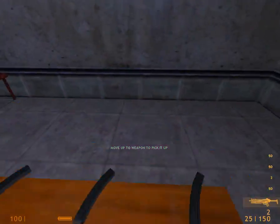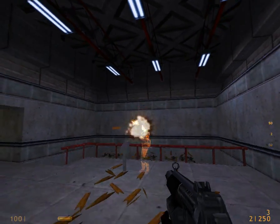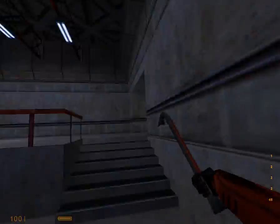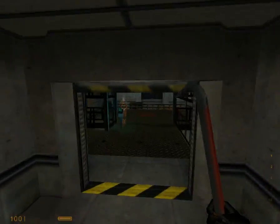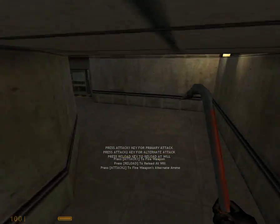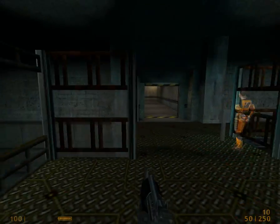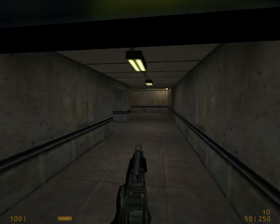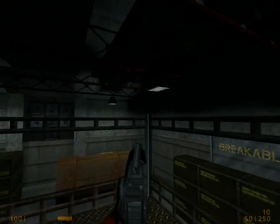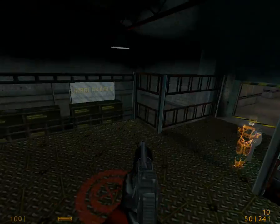Welcome to the Black Mesa target range. Firing the attached grenade launcher. Please pick up your weapon and advance to the firing station. You'll have to hit every target in order to complete your course. To fire your grenade launcher, use your alternate fire key. Certain targets will break only when hit by grenades.